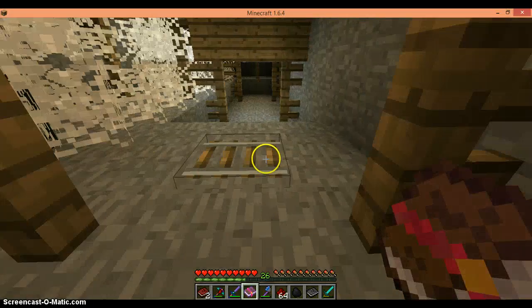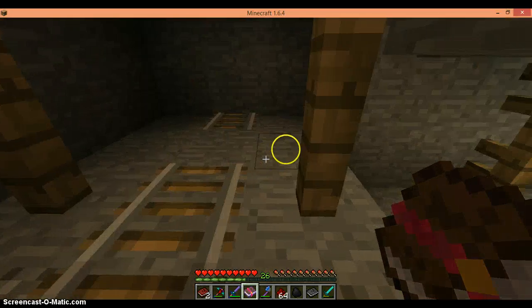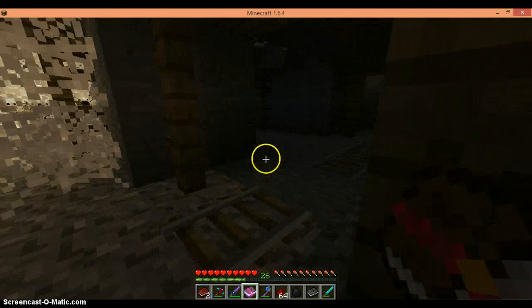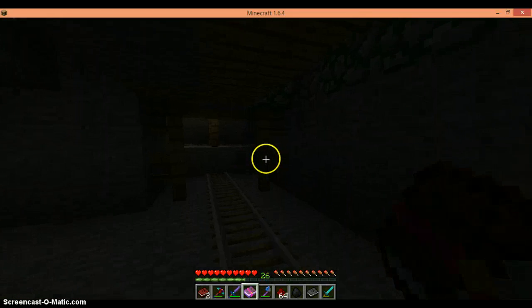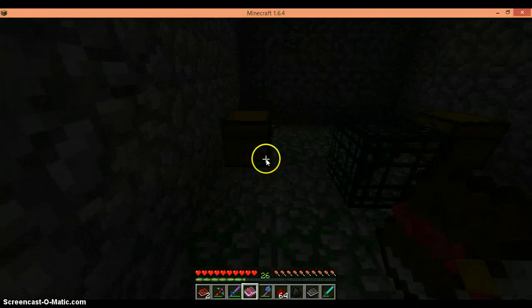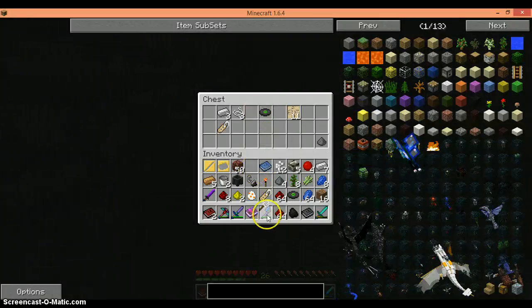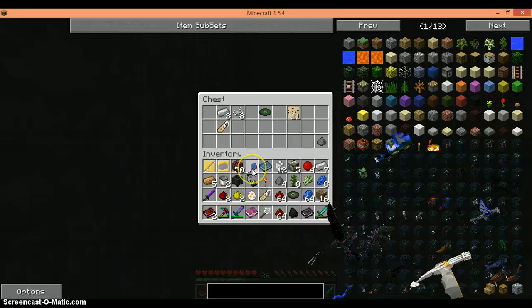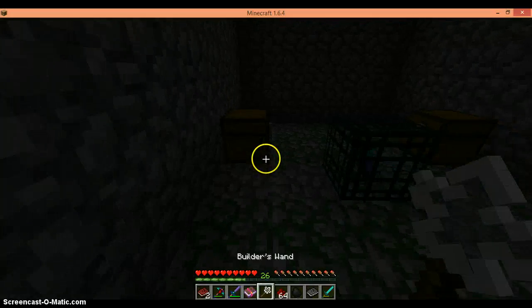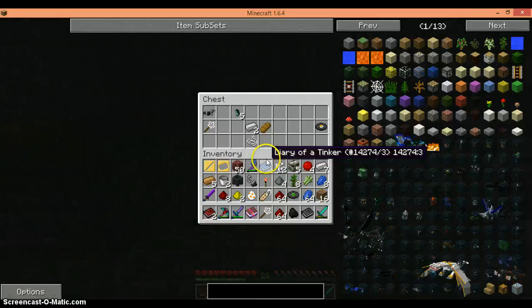Okay — cave spider spawner. The cobwebs have a density. I never saw this dungeon. Builder's Wand! The Mythical Builder's Wand — I've always wanted one of these. Not really, but it's cool.